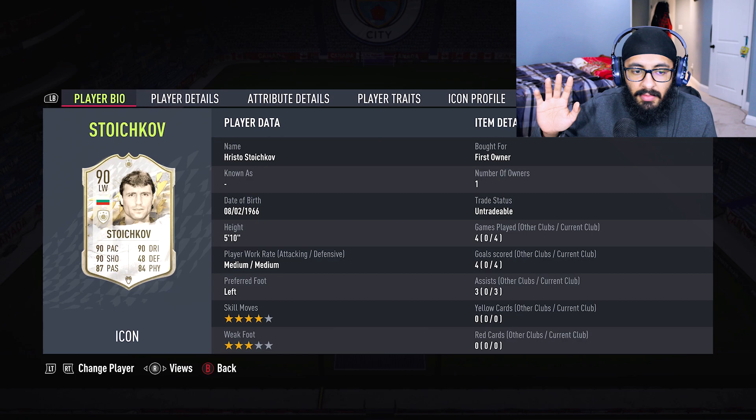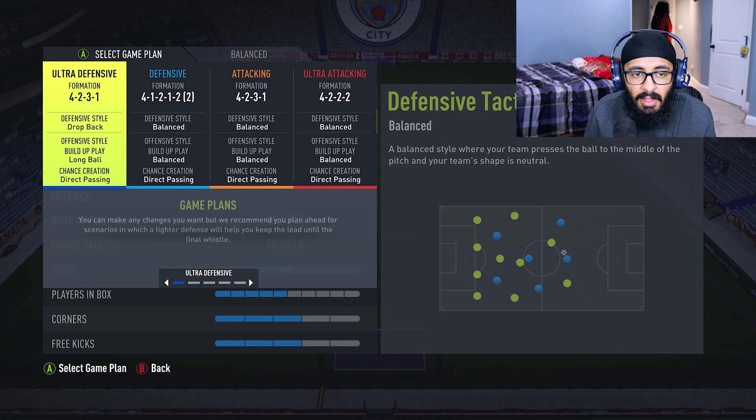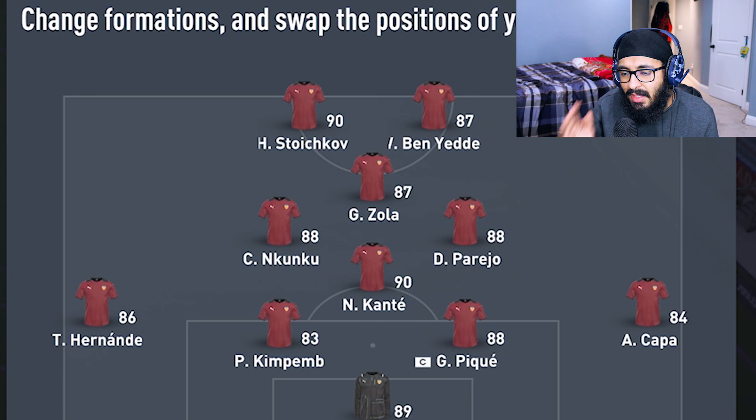This is the team I'm lining up Stoichkov in. He's going to be playing left striker in a 4-1-2-1-2 narrow. Stoichkov at left striker, Ben Yedder at right striker, Zola in CAM, Cuckoo and Pirlo as center mids, and Conte at CDM. Theo Hernandez, Kimpembe, and Papu Gomez in defense, with Donnarumma in net.